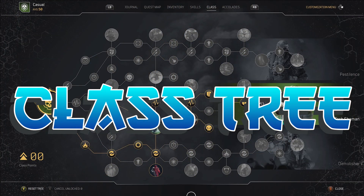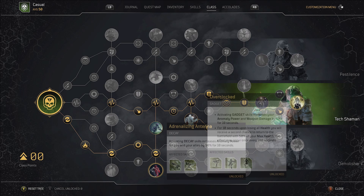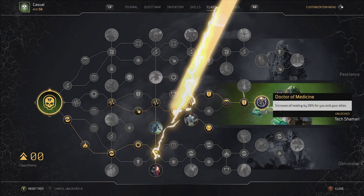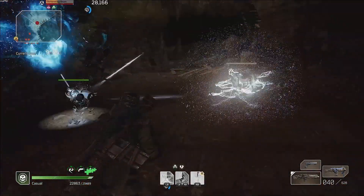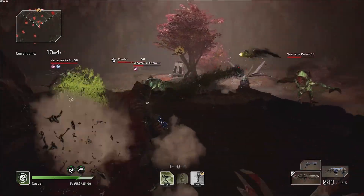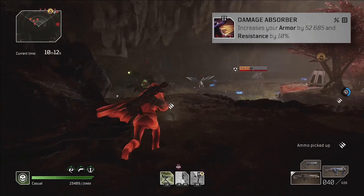I am also buffing my anomaly power through the standard class tree nodes. Similar to my gear, I am using a hybrid class tree, picking up further buffs to anomaly power through Adrenalizing Antenna and Overclock, damage done to frozen enemies through Fracture, my favorite execution node Wipeout, as well as buffs to my max health, healing, armor, and resistance. Because of these and the incredible crowd control this build has, I don't need to run any survivability mods. With 23,000 health, 59% physical damage reduction, 20% resistance, and the ability to freeze every enemy on the field, I don't need any more help staying alive. If you find that you do, throw on Damage Absorber or pick up some gear with max health on it.